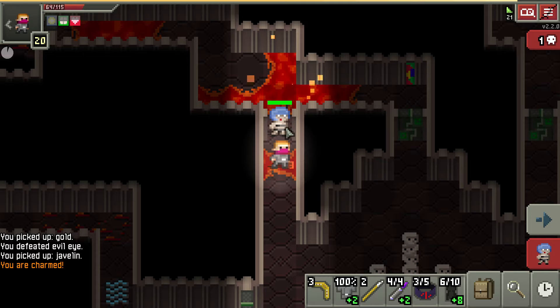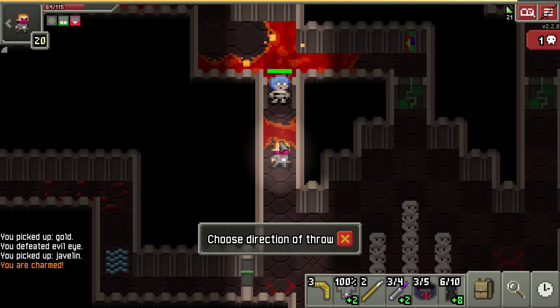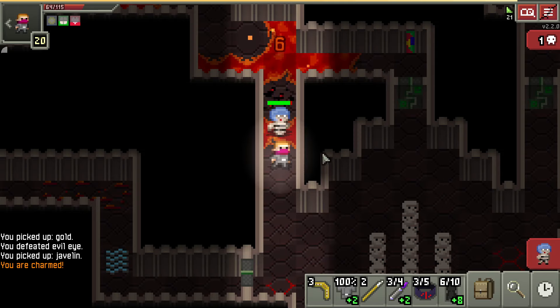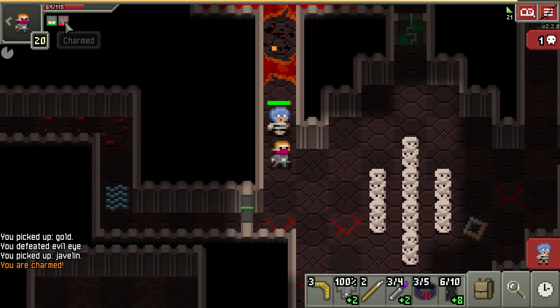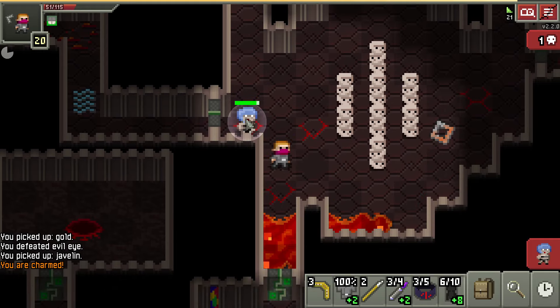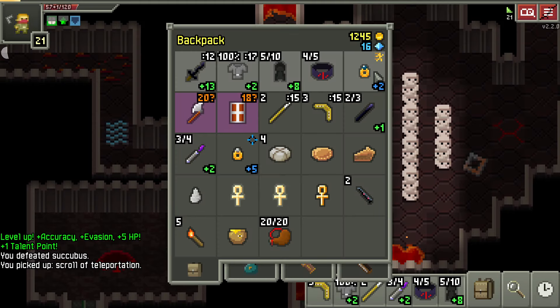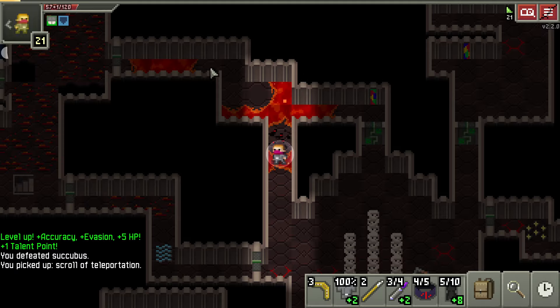Another thing you can do is use your magic weapons — your wands — while charmed. The main thing I usually do is just run away and watch the little charm duration tick down. But see — I got too far away, so it teleported at me and hit me for free. That was actually a downside of the haste ring here. It let me run away too fast and I ended up triggering the teleport. So I'll stay the proper distance.